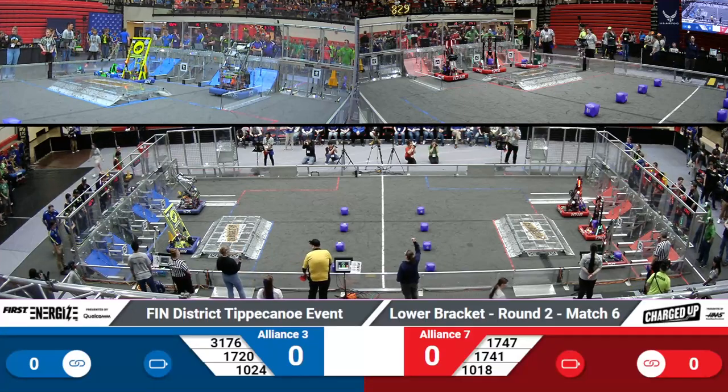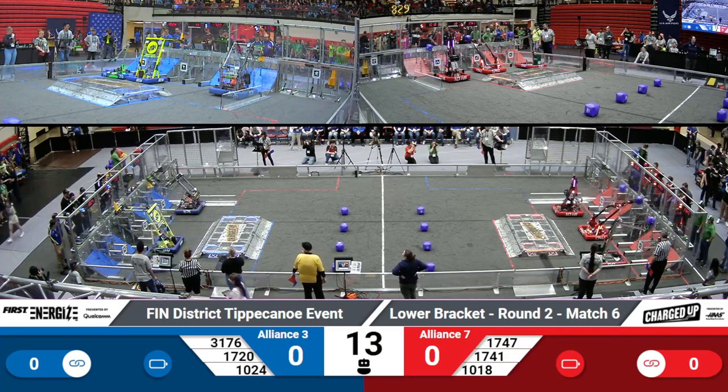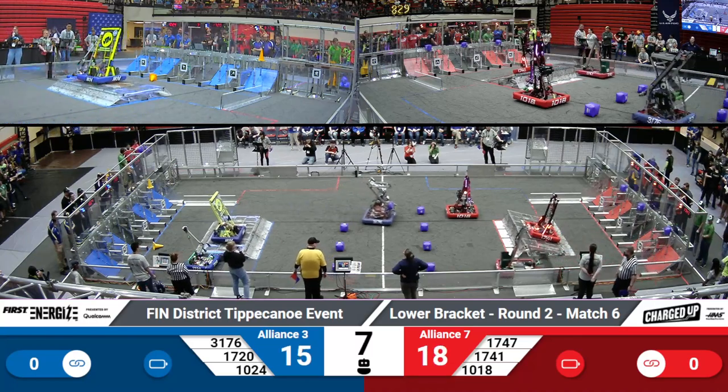In three, two, one, go. We've got one cone placed for the blue alliance, three cubes placed for the red alliance.